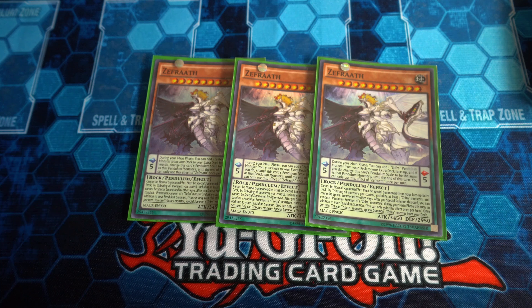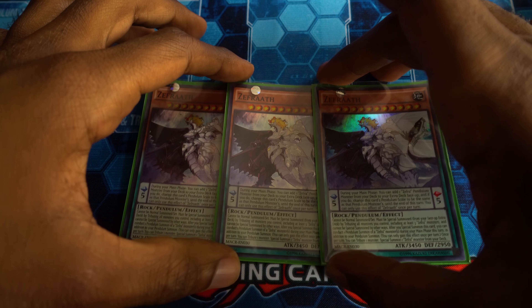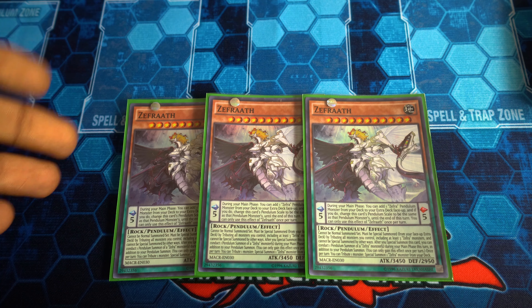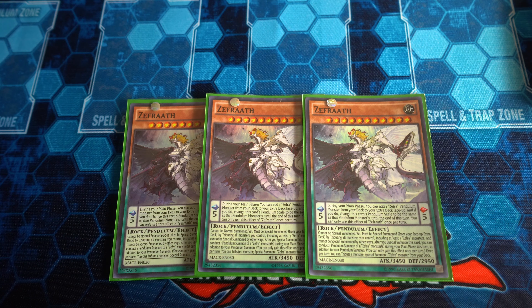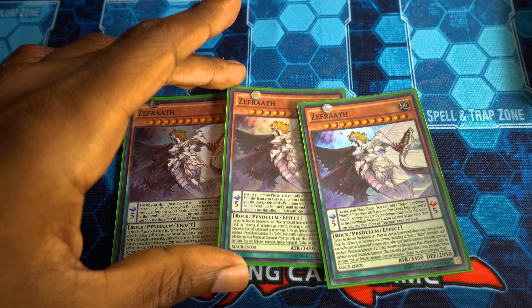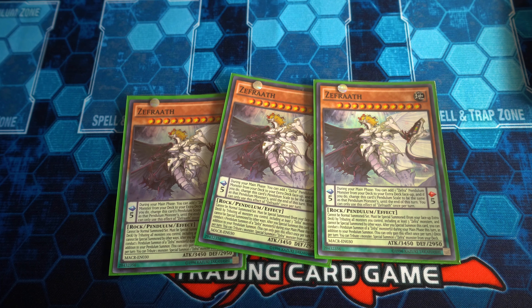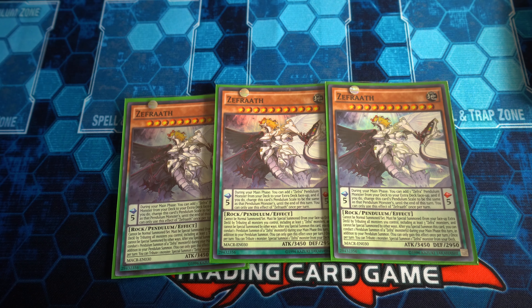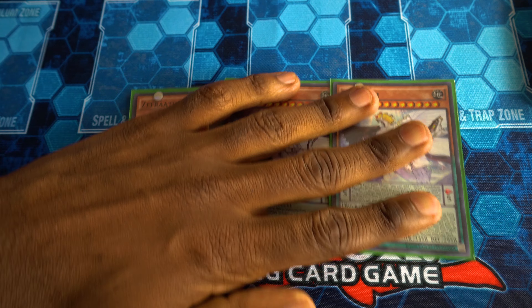Starting off we've got Zephrath, your crucial monster, because he can send any Zefra monster from your deck to the extra deck face up and it takes that monster's scale. Ideally you can make him a scale seven — that's usually what you'll do — but you can also make him a scale one. He can match whatever your other scale is and then allow you to Pendulum Summon any of your Zefra monsters, since they all fall between the threshold of two and six. It also allows you to quickly fill your extra deck, which is good because that means you have targets to get back with Zefra Wendy and more things to Pendulum Summon and use for Odd-Eyes Vortex Dragon's negation. You'll want to see this as soon as possible, and you usually will because even if you don't open with it there's Terraforming, Oracle of Zefra, and Zefra Providence — plenty of ways to see it.